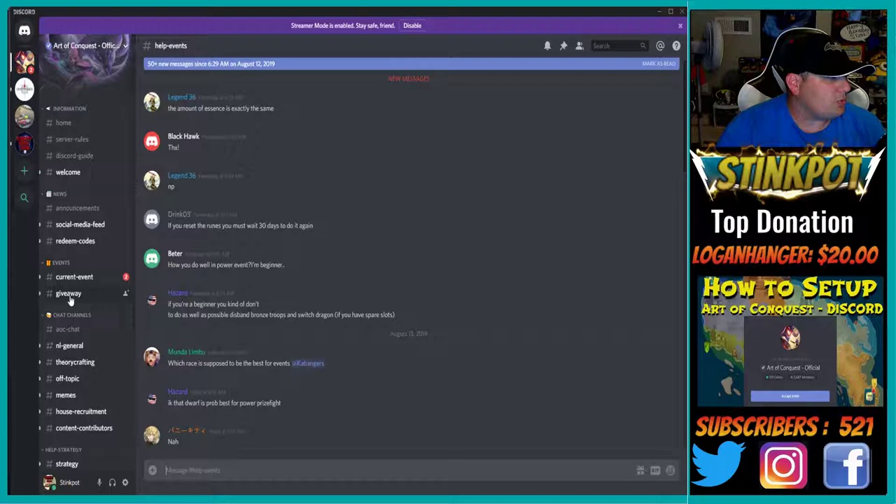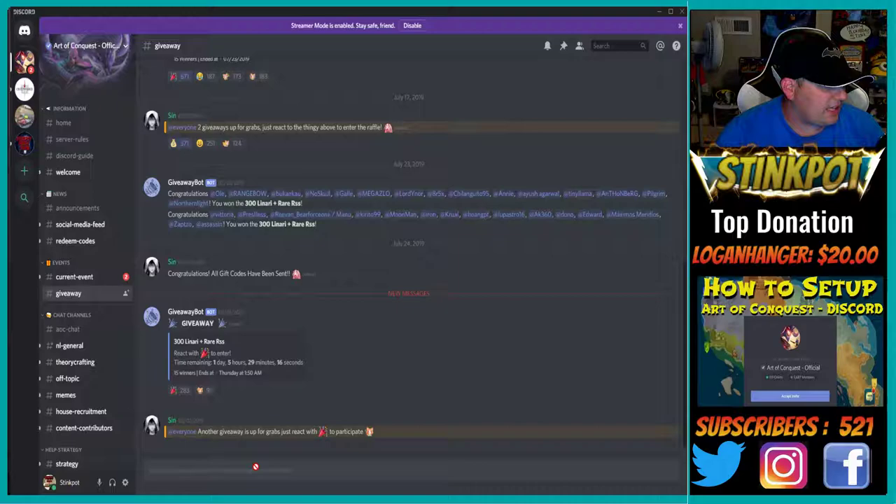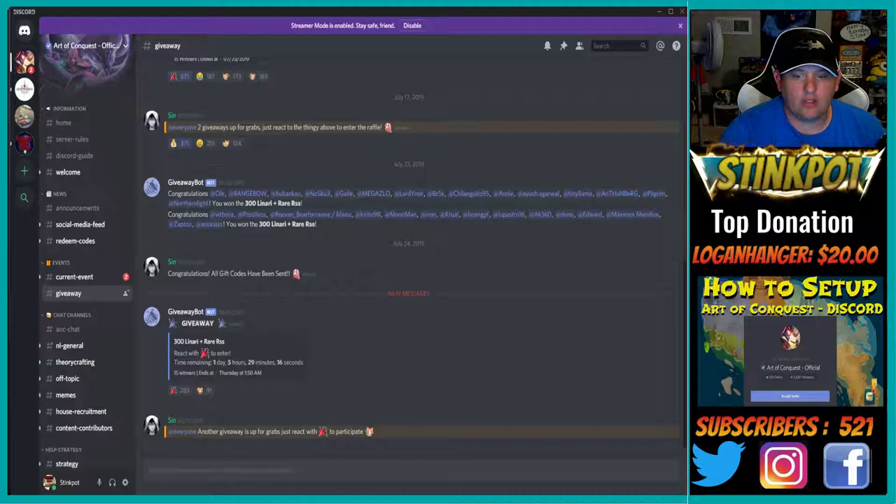There's also theory crafting, memes, and off-topic, but the help section is where you want to start. They always have some type of giveaway going on — right now there's another giveaway up for grabs. Let me try to react. Oh wait — 'You do not have permissions to send a message in this channel,' so I just need to react.